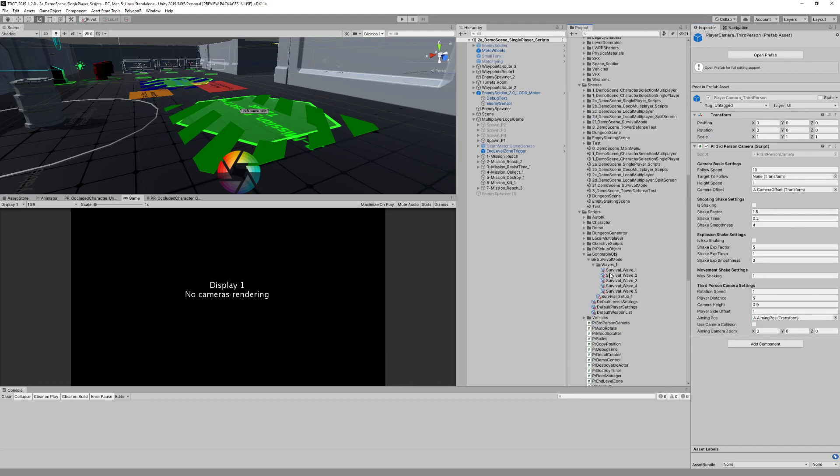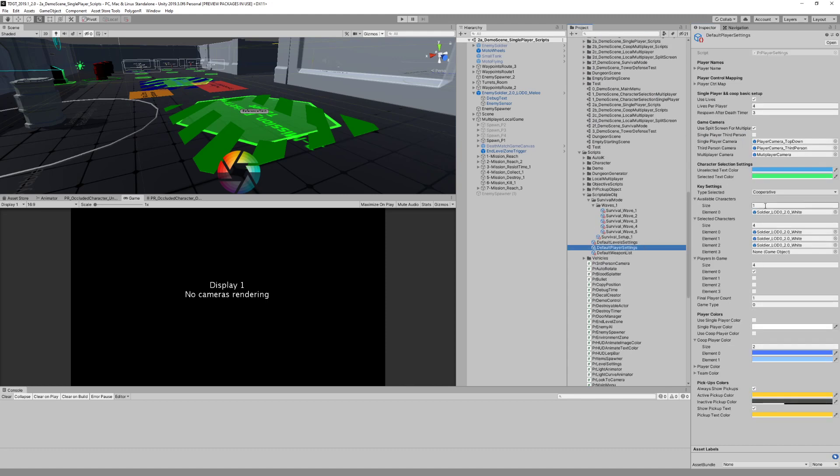In the player settings, we can choose whether we want to use the third-person or the top-down camera. This boolean is going to use the third-person if we choose it, and then hit play.